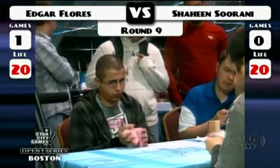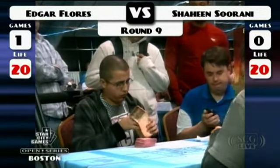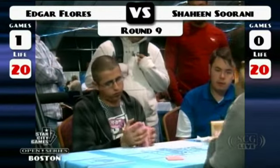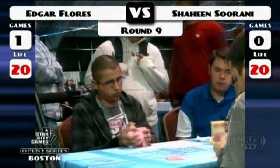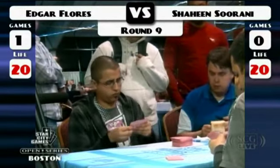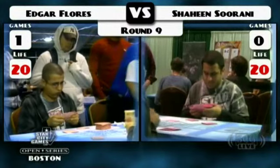That's what happens when you see four tectonic edges between two players. Shaheen had the double brainstorm — just not the game that Shaheen wants to play. Edgar being on the play, getting those two Jaces down, getting the brainstorms off even though they didn't stick around — Shaheen was forced to run his Jaces right out into them. Real value for Edgar.